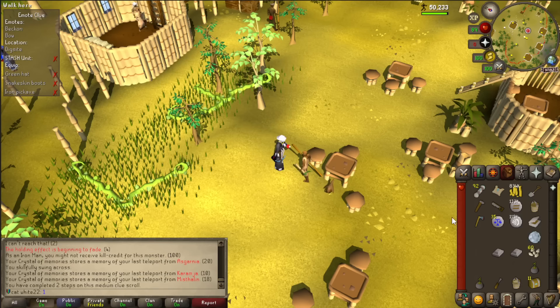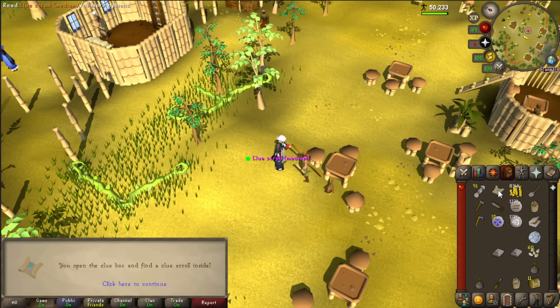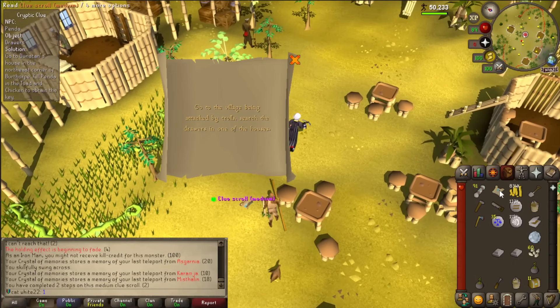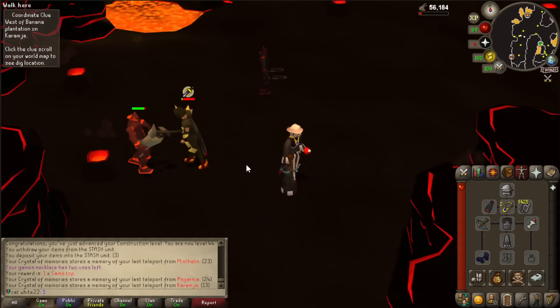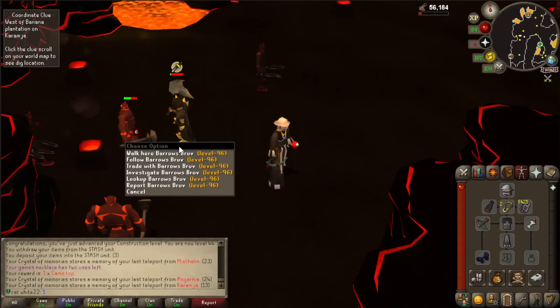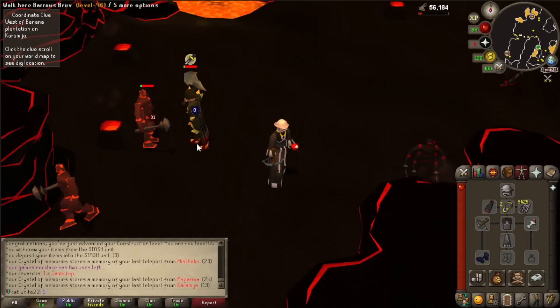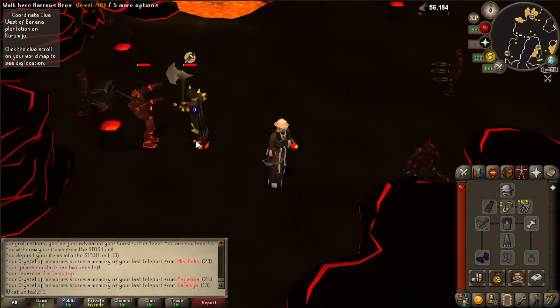I believe this clue scroll needs a green hat and I cannot get it, so it will have to be dropped. But I already have two steps completed — does it save over? I believe that's what was happening in previous leagues. Yes, it has two steps completed, so it doesn't feel like you wasted anything. Barrows! Come on — oh, that's attack speed on Dharok.